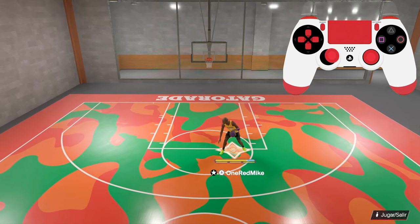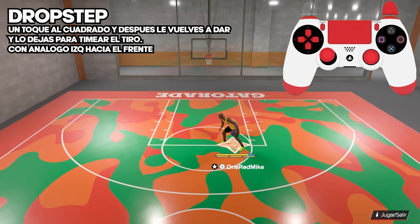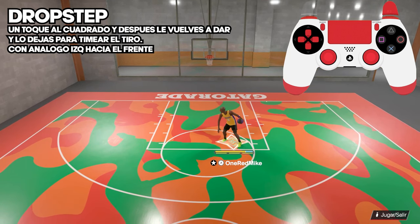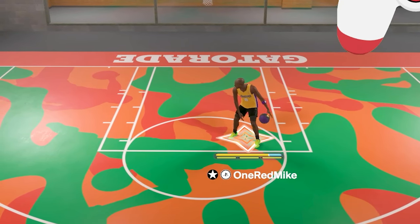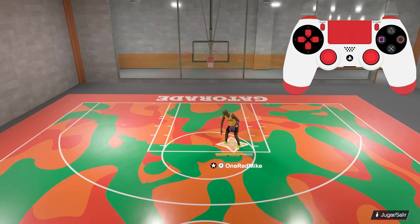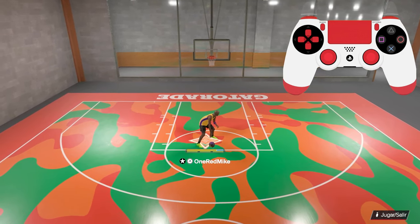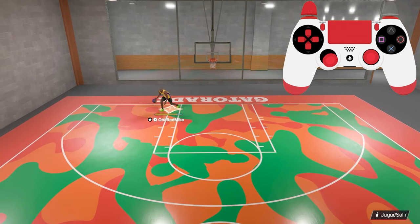Obviamente el triple siempre tiene más valor, pero estos son canastos fáciles de conseguir. Lo que acabas de ver es un drop step: si en vez de hundir con el análogo a la izquierda o derecha, lo hundes hacia el frente, él va a hacer un giro hacia la pintura. Esto es particularmente efectivo para jugadores con mucha fuerza y control en el poste. También hay otro brinco hundiendo directamente hacia abajo en el análogo izquierdo — en vez de brincar hacia los lados, hace un hop step hacia atrás desde el poste, y lo timeas de la misma manera.